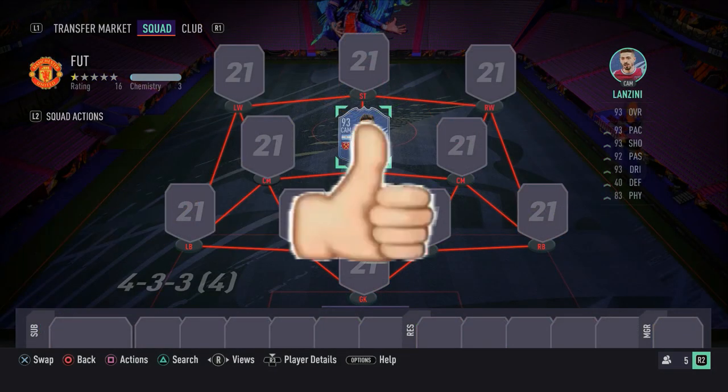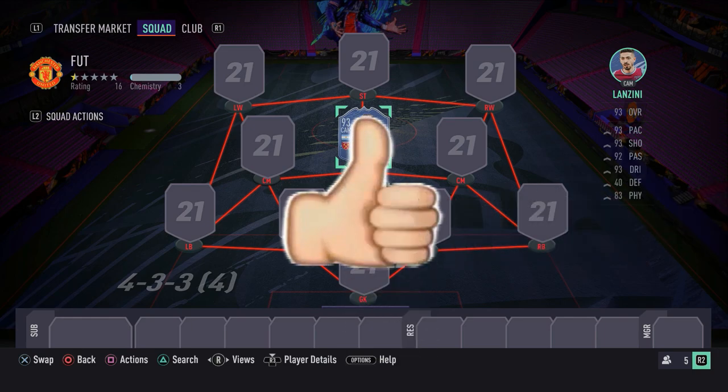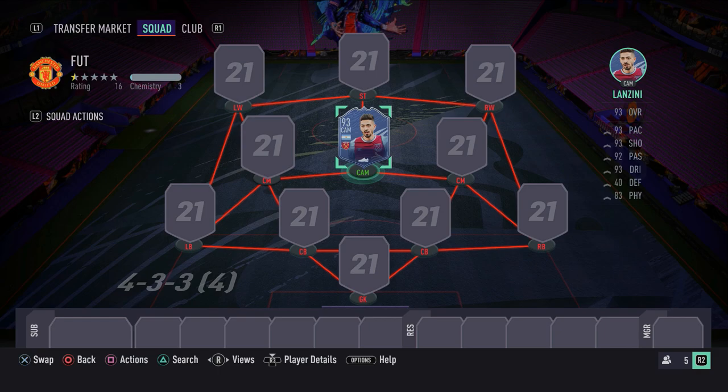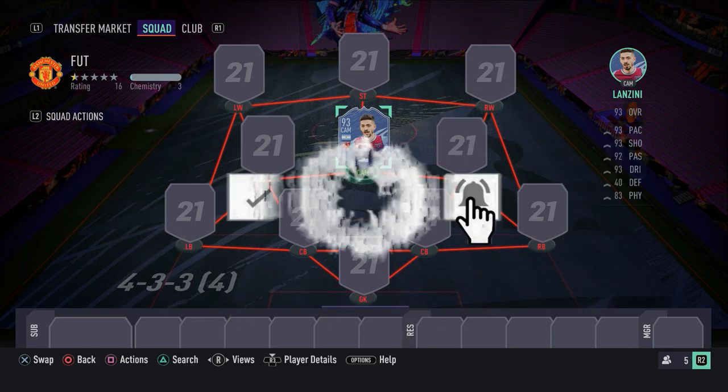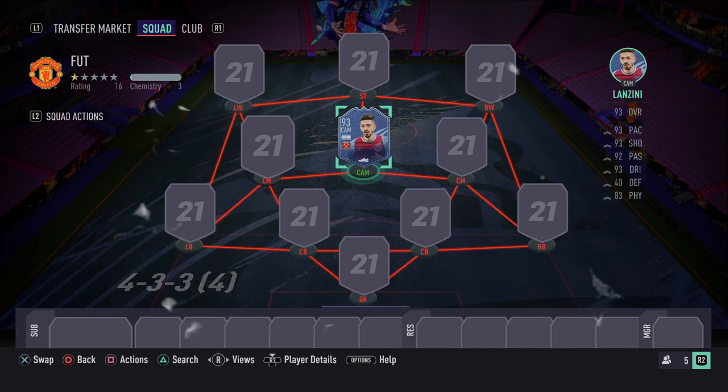What's going on people! Welcome back to another FIFA 21 squad builder. As you can tell by the title, I'm going to be showing you one of the best, most overpowered 700k hybrids in FIFA 21. This team is built around the new release objective card, Manuel Lanzini. It's a Moments Team of the Season card and it really does look like a fantastic card. Make sure you smash a like on the video, subscribe if you are new, and check out my most recent Fut Champions challenge down below in the description.